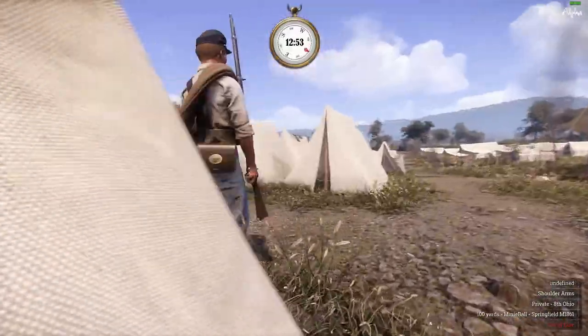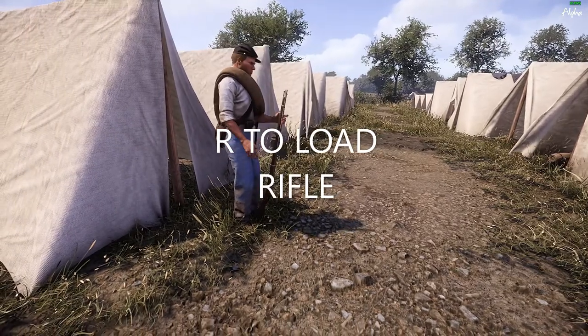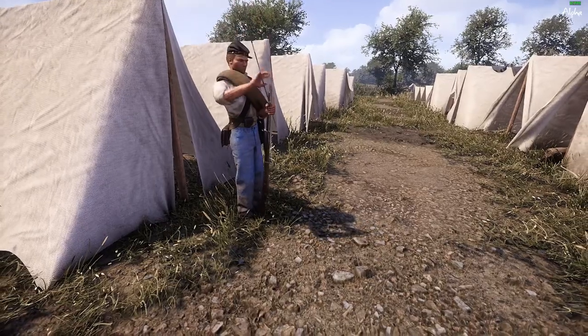When you spawn, this is what you look like. You can load your rifle by hitting R. You spawn with nothing loaded, so you'll have to do this every time you start. If you're ever in a pinch while reloading, you can hit R again to cancel the reload.